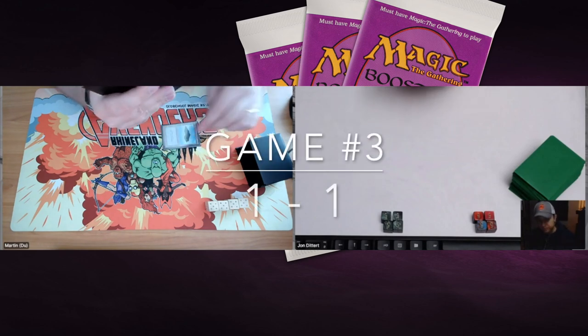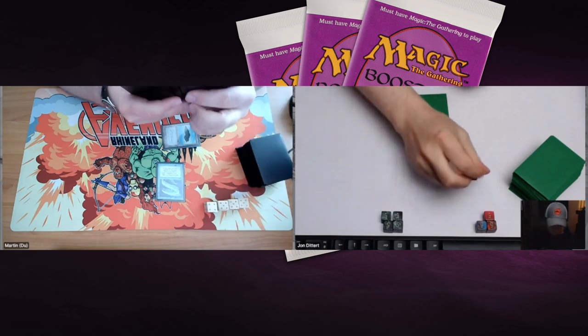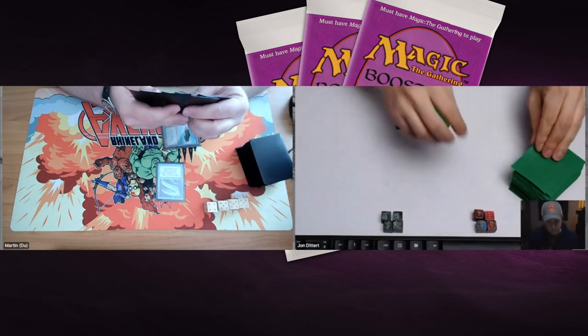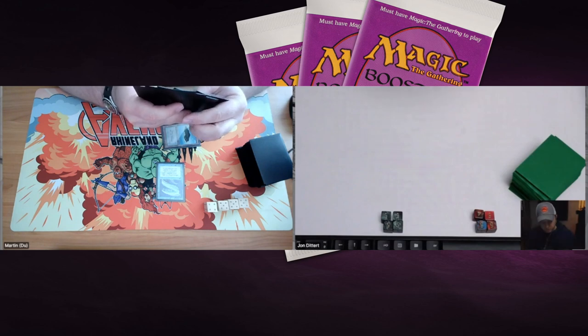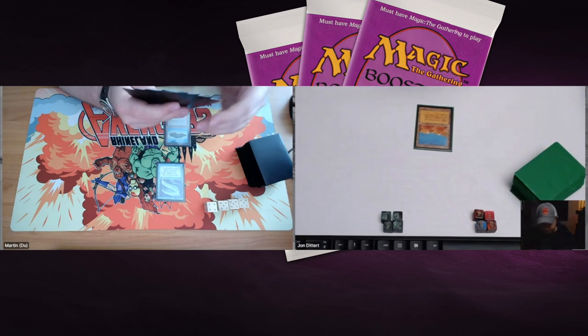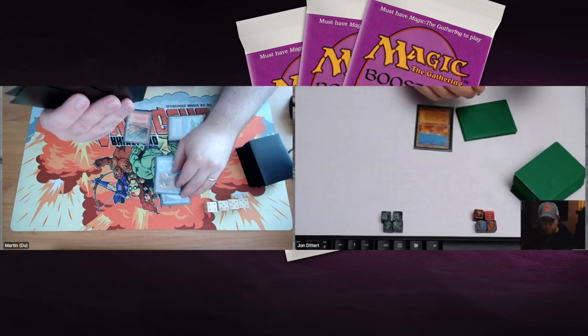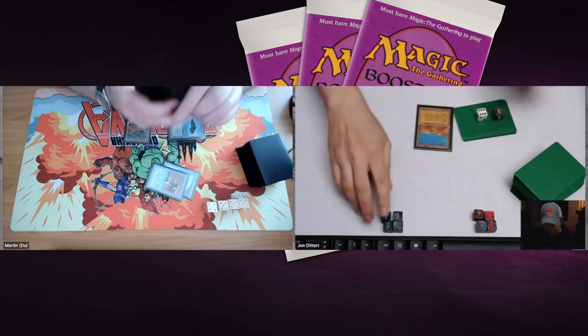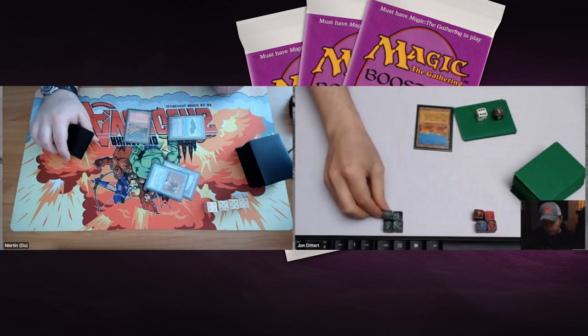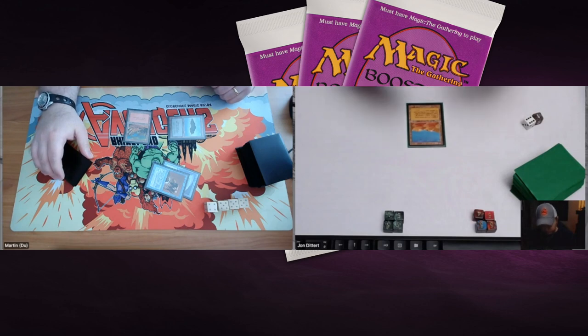Game number three — here we go! Martin starts with an island and plays an Electric Eel, which gives you a little shock when it comes into play. It's a 1/1, and for two red you can pump it +2/+0 making it a 3/1, dealing one damage to yourself in the process. John plays a Desert — great for John playing four Deserts and finding them useful — but there's an Unstable Mutation, so again four points of damage. Martin is doing quite a lot of work with that Unstable Mutation.